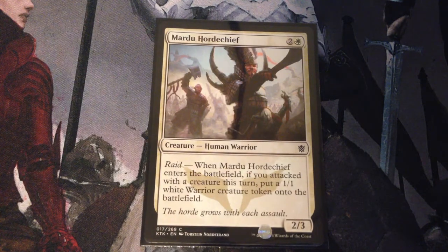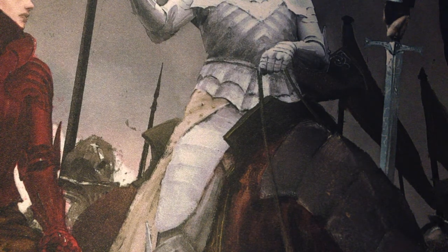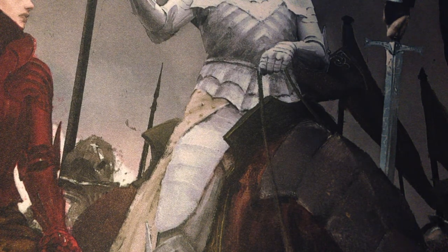Mardu Horde Chief — 3 mana for a 2/3 human warrior. With Raid, when it enters the battlefield, if you attacked with a creature this turn, you get a 1/1 white warrior token. Since that will trigger when Alicia attacks, that trigger will happen when it comes onto the battlefield from Alicia, as she will have attacked.